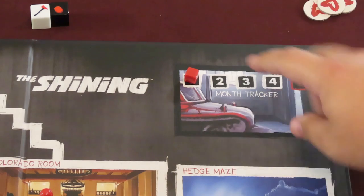Move the month tracking cube forward to the next month. If it's the end of the fourth month, check to see if you've won.